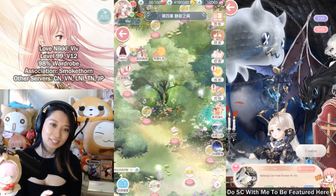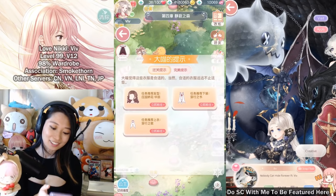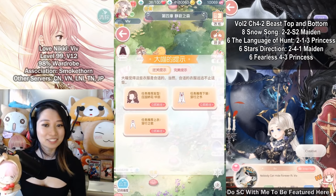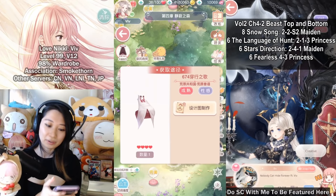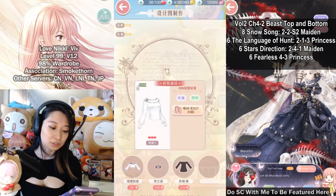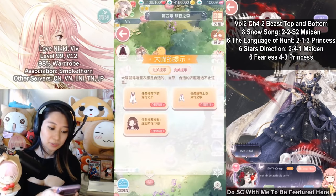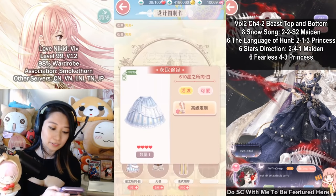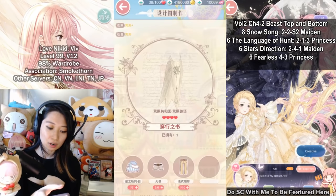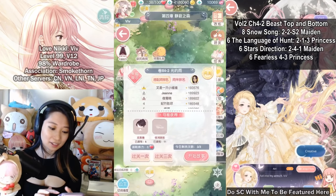Now for the pre-farm guide. Chapter 4-1 has no special requirements. At 4-2 we do have requirements for the Beast Warrior set. For the Beast Warrior top, you need Snow Song — 8 of them from Volume 2 Chapter 2 S2 Maiden — and Language of Hunting, which drops from Volume 2 Chapter 1-3 Princess. For the bottom, you need Star Direction from Volume 2 Chapter 4-1 Maiden, and Fearless from 4-3 Princess.